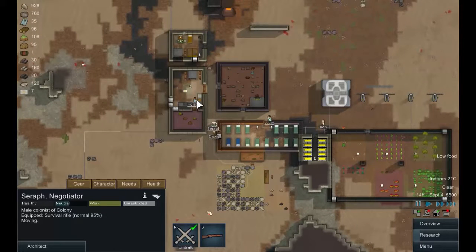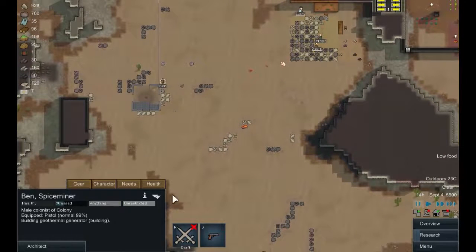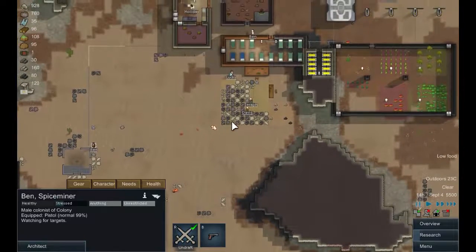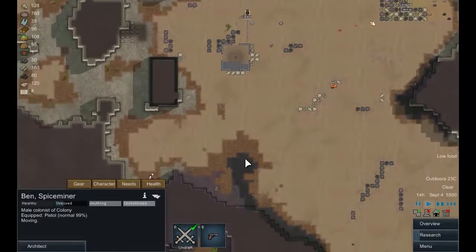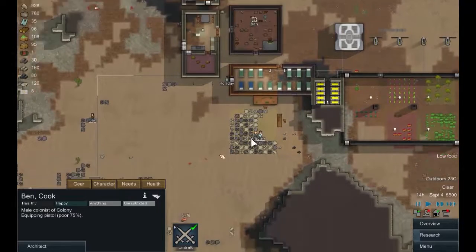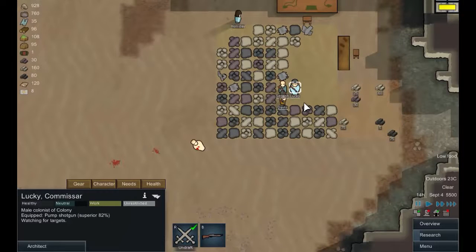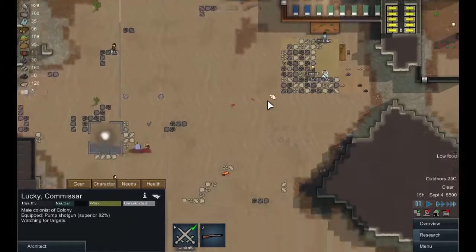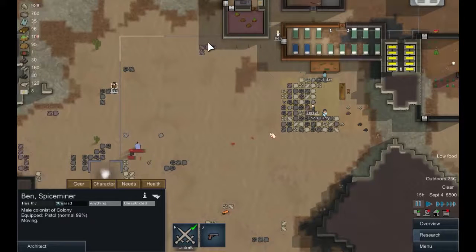Holiday — let's undraft you and you can carry on cooking. Oh, Ben — other Ben! Let's draft you; I thought we were one short. Let's put you there. New Ben, time for you to get into the fights. Okay — pistol people, and Lucky with your shotgun. Your shotgun doesn't have too much range, to be totally honest. Not much we can do about that.